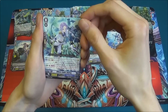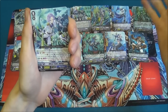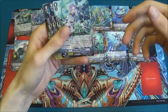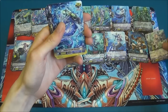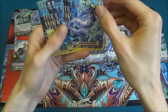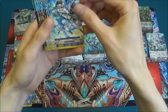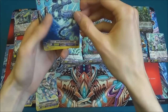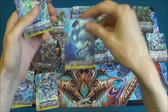Counterblast one, put it into the soul, choose one of your rearguards, and at the end of the battle that it attacked, stand and gains 2k, which gives you the easy option of getting the fourth battle. Next we've got the Critical Trigger, Bubble Bazooka Draco Kid — get four of him. Four of Rainbow Sniper, who is the draw trigger.